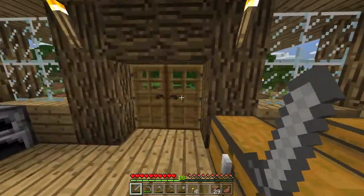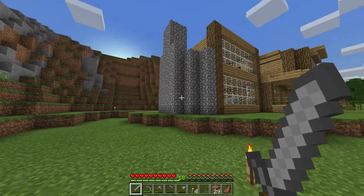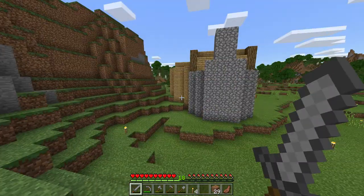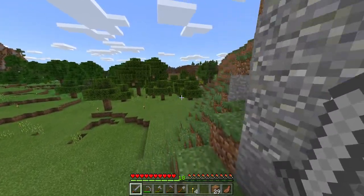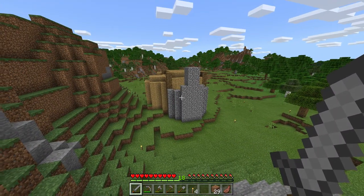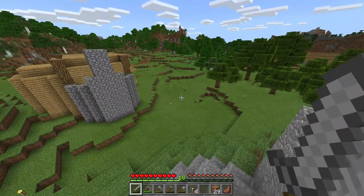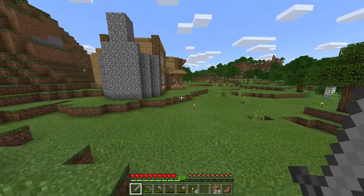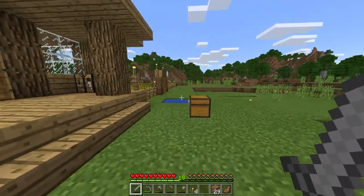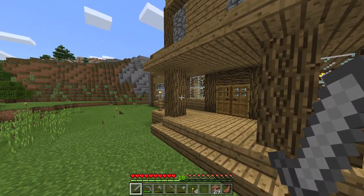Oh, an enderman! Where, where? We need ender eyes to get to the End and we're trying to get there. Is he in my house? No way, where? I feel like I never run into them. With enderman, we're probably gonna have to go on a horse at night and travel around to find one. I think the area behind my house is a bunch of plains where enderman tend to spawn.